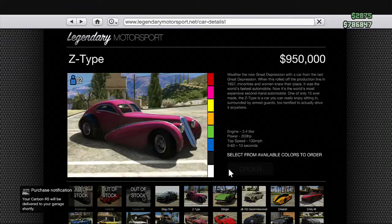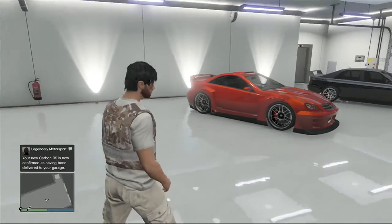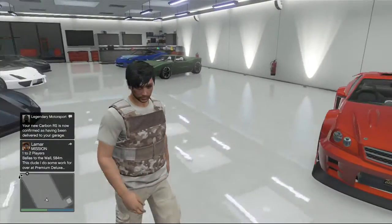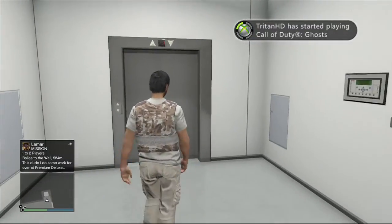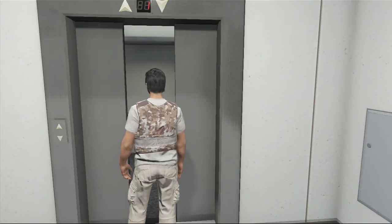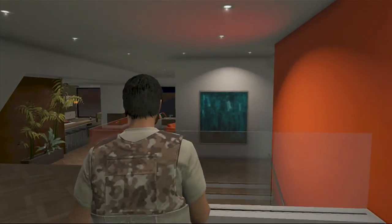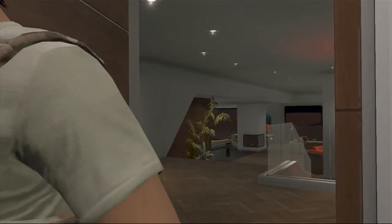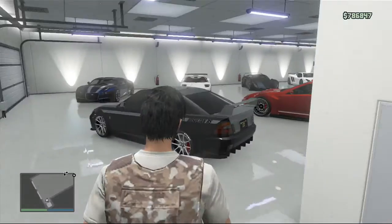So now I'm going to be showing you how you can get the — oh, my Carbon RS has already been delivered to my garage. If I leave the garage and go back, the Carbon RS will be there, just to prove that this does actually work and will work for all three of the cars on the website. While you're waiting, you can hit the like button, comment, all that good stuff, subscribe for more videos like this. Let's go back into the garage and the Carbon RS should be there. Just do this little cutscene.